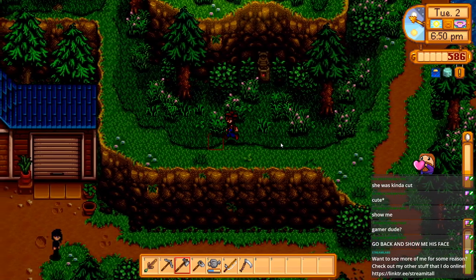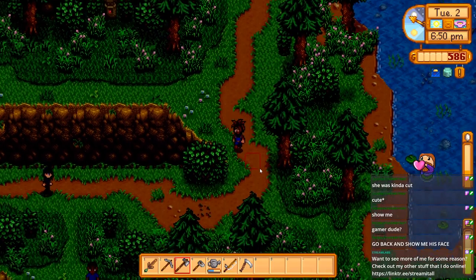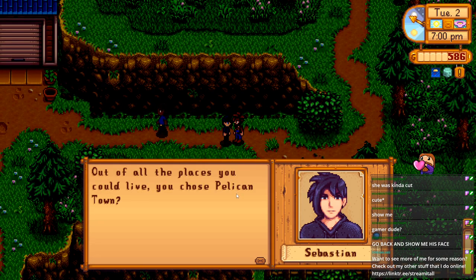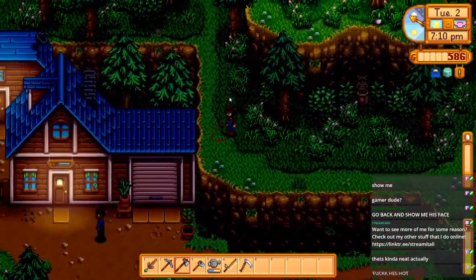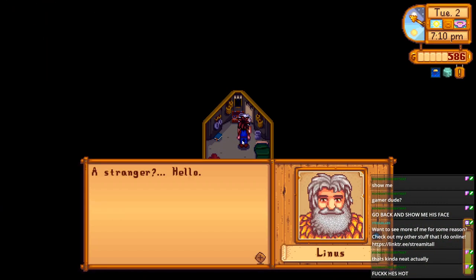'I'm studying the local plants and animals from my home laboratory. Have you met my daughter Maru? She's interested to meet you.' I'd love to show you Sebastian but he's in his room, and the way the game works you're not allowed into people's private spaces until you're at least two hearts of friendship with them. But thankfully he came out. 'You just moved in, right? Cool. Out of all the places you could live, you chose Pelican Town.' The room mechanic gives you a sense of progression too.